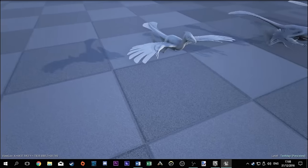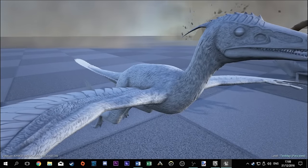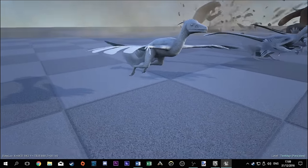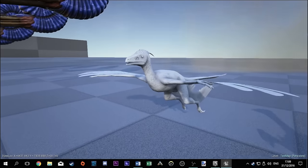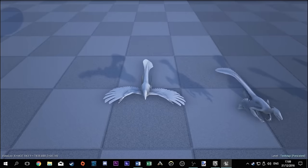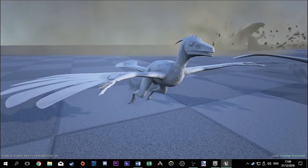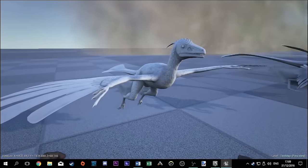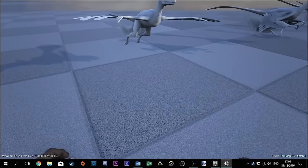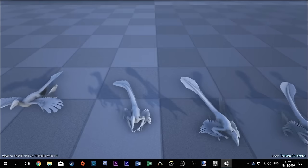Over here we have the Microraptor. These things are really small — I knew they were going to be small, I just didn't know they were going to be this small. There's a compie down there for size comparison. These guys are super handy for PvP because you can tame them and they will just hit the rider on large mounts like T-Rexes. This is its gliding animation — they have little wings they can glide with. This is its bite animation.